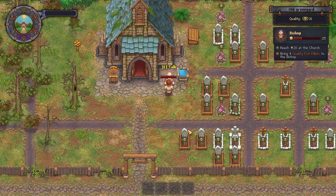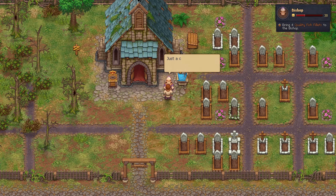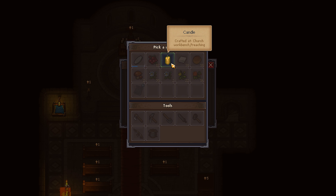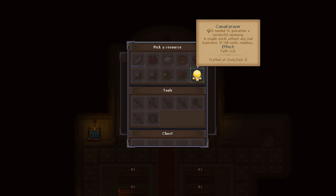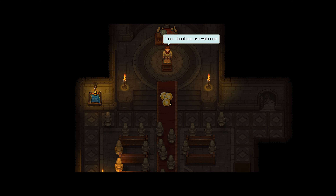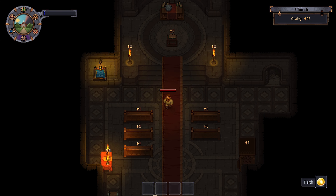I made 10 more iron bars using my lovely furnace, then it was back down to make a scroll shelf to store scrolls, chapters, and books. I also made a desk to make other cool items. I was now entering the portion of the game where I wanted to make chapters, books, and scrolls to progress faster. I spoke to the bishop — he was happy with the church quality, but in order for me to get a cathedral I had to locate high quality fish fillets for him. I bought some candles off him and put those into the candle holders — they increased the quality by one but weren't permanent, as they'd eventually run out.